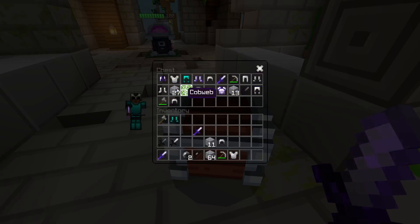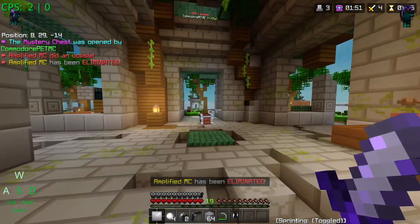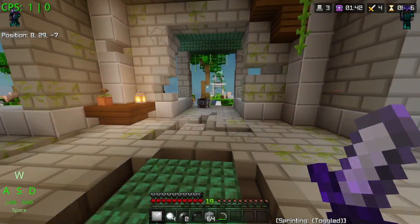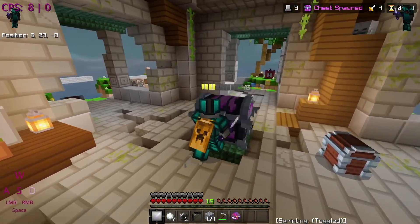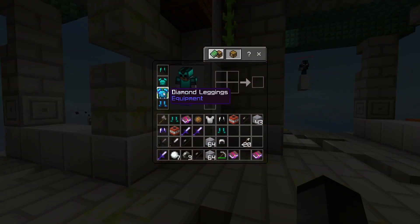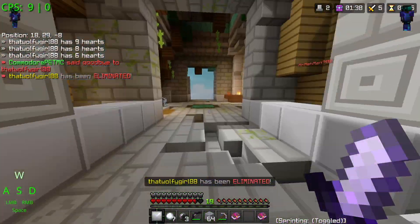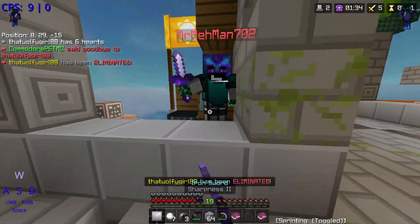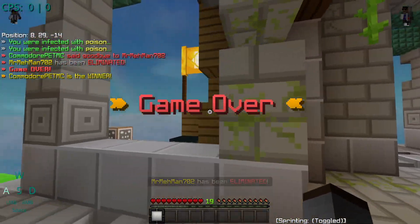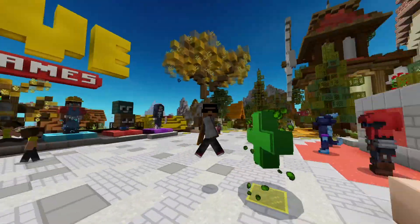Killed another player — grabbed a Sharp 2 sword, I'll take that. Let's go grab the mid chest. Three guys left. Those islands are about to explode. Another chest spawned right in my face. The last remaining player killed himself in a corner. GGs! Anyway guys, hope you all enjoyed this video of the Hive Sky Royale — please like and subscribe, and I'll see you all in the next video!